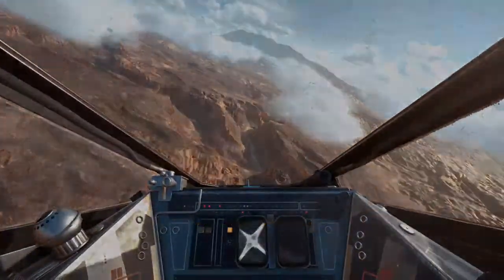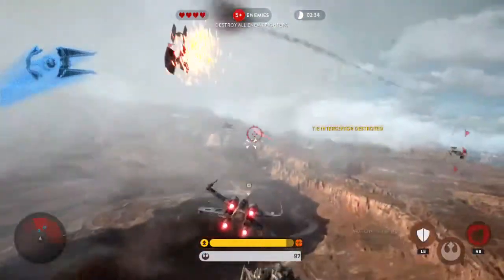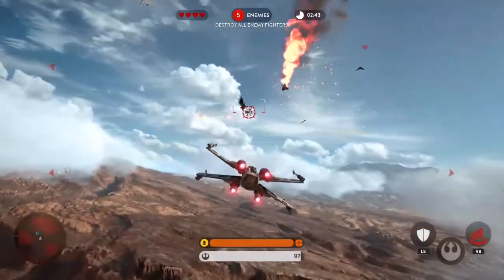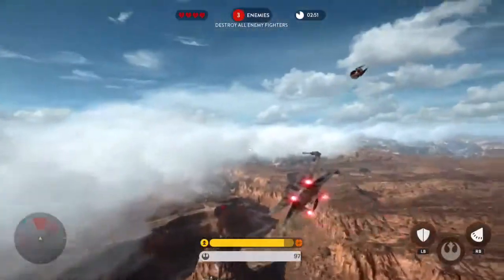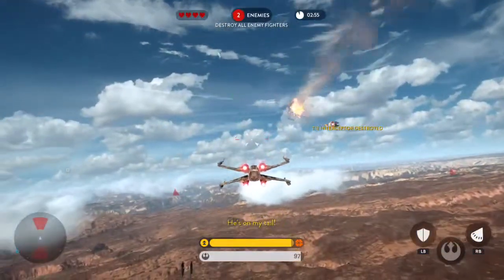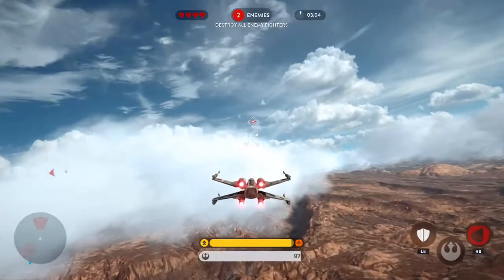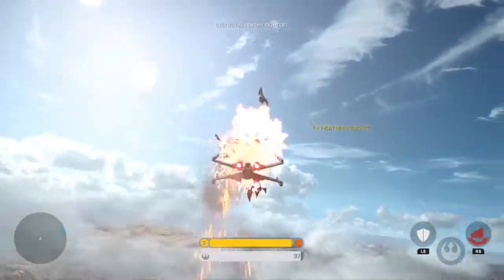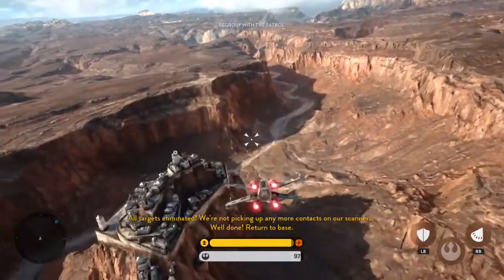Squad leader, more enemy signals incoming. Oh, I got TIE interceptors, and they're sideways. I'm going to get out of first person. They're everywhere — it's a dogfight. Watch it! He's on my tail! You're awful close to me, friend. Take a missile to your rear end. Good shot! Enemy down! Kablam! All targets eliminated. Hooray! We're not picking up any more contacts on our scanners. Well done. Now turn to base.